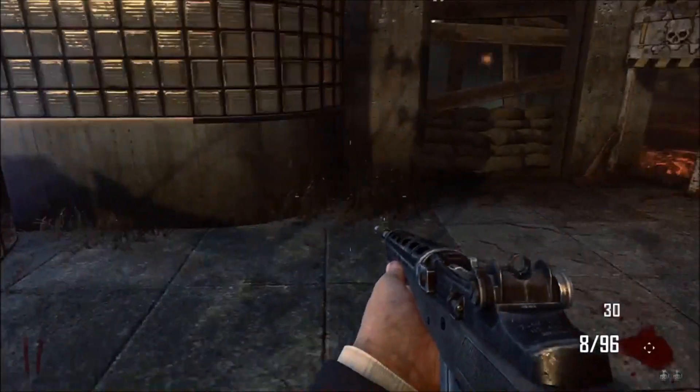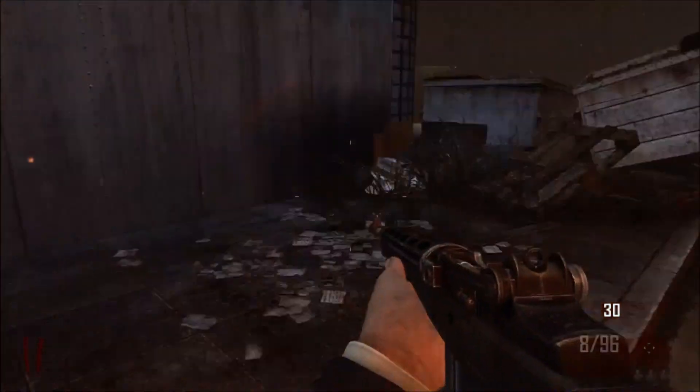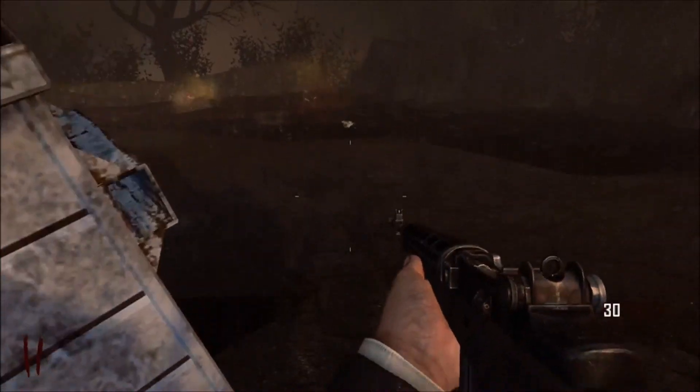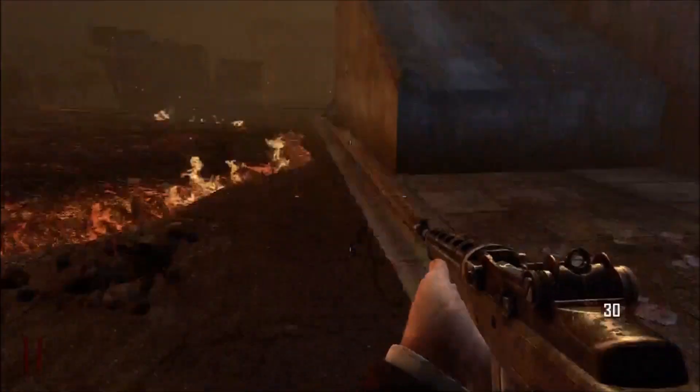We're going to go ahead and open up this door, go immediately to our left, and here's the mystery box. Right here I notice a little passageway, and if I hop through there — boom — I'm in this little spot, kind of secluded from everyone else. I checked everything and made sure there wasn't any way to get out of the map, at least by jumping. I'm sure people will find a way to get out of the map very soon.